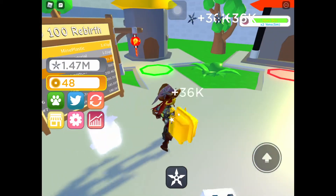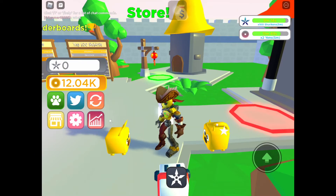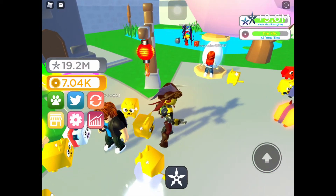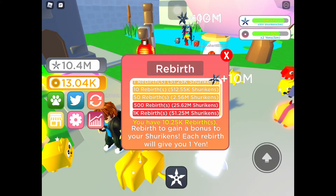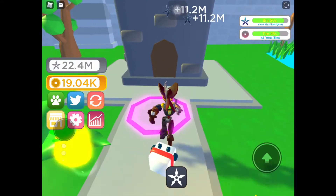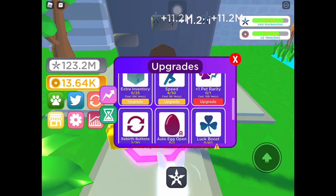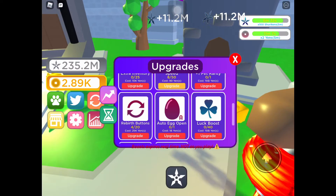Alright, I'm back. I can get this new rank which is Asia Chakra — I don't know how to pronounce it. I can get it really fast with that 100x shuriken boost from a code. Use the code 'hello it's me' all lowercase and you'll get 100x shurikens for about 15 minutes. Let me buy some speed first — done. And now the revert button, that'll help. Boom boom.